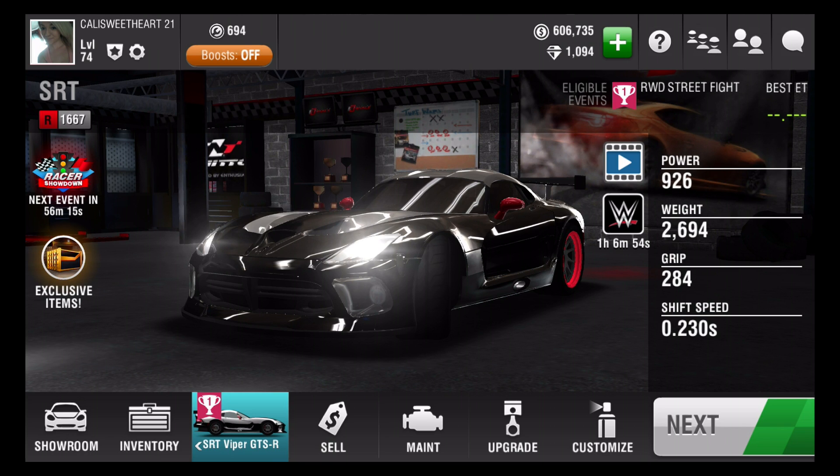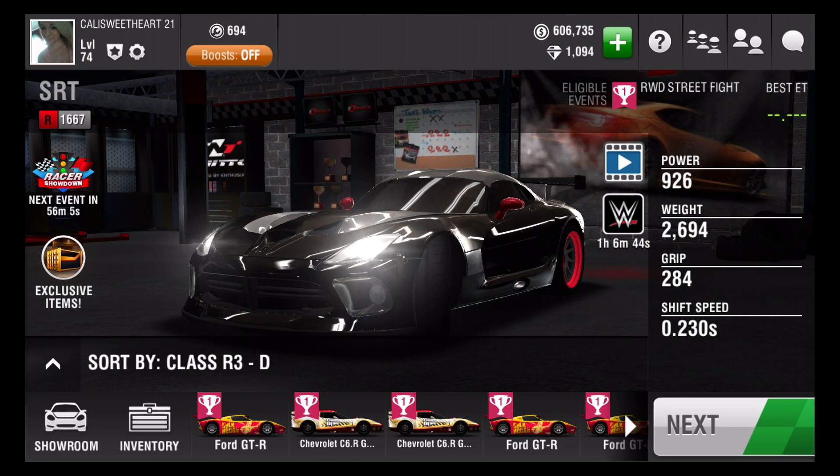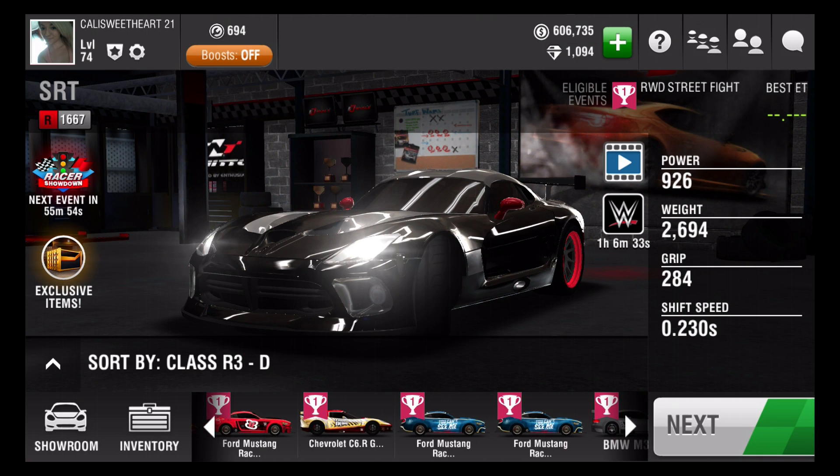Hey everyone, I'm Callie Sweetheart and I wanted to show you guys some awesome WWE crate openings again. Last time we got all four cars, which is totally awesome. We got the Ford GTR, the Chevrolet C6R, the Bella Twins Ford Mustang, and then the John Cena Ford Mustang. I got all four cars and lots of duplicates also. So let's open some more WWE crates.